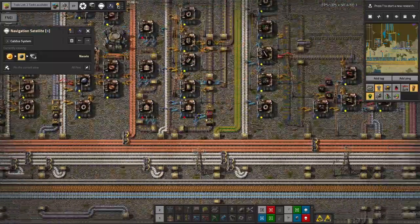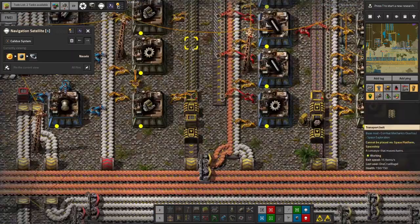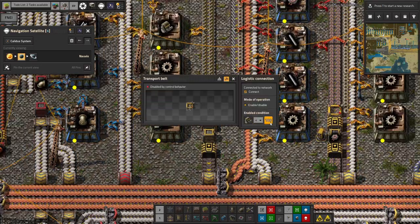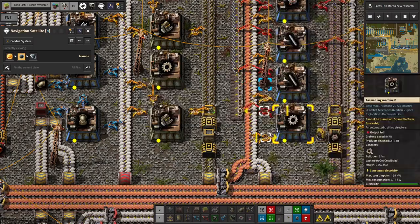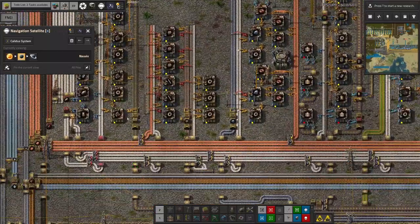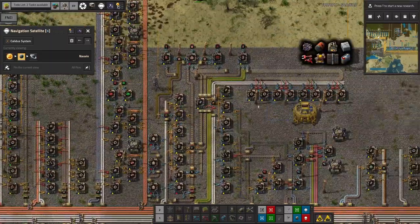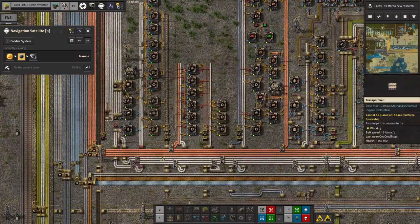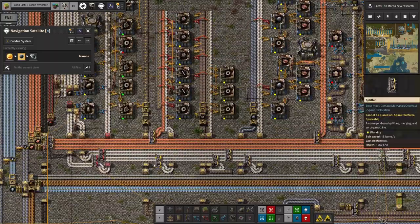We've also got the problem around here with the belts, where all of the single cylinder engines have stopped being passed along here because this is only passing them through when there's less than 100 in the logistics system. If I make that 1000, it'll start working again because there are about 139 in the box up here. They need to be taken from there and put into this chest to stop that sort of thing happening. This will start to flow again and things should start to work - but we need to do that in the real game.